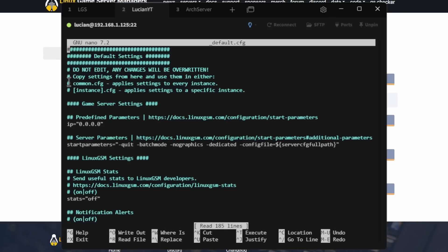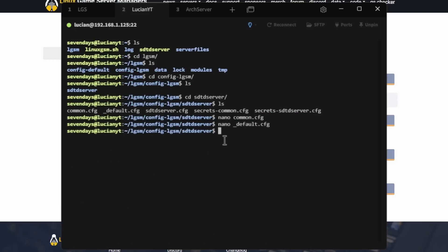The common config applies settings to every instance, while individual instance configs apply to a specific instance. These are the default settings — you don't want to edit the defaults directly. You basically want to copy from the default file. I usually use the common config when using this service. The command is: cp _default.cfg common.cfg, then hit Enter. Now your settings are copied over.